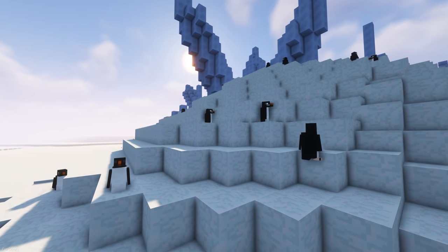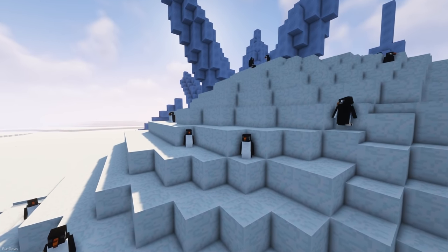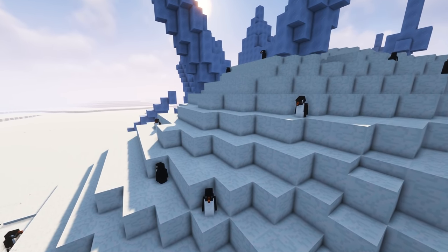Waddles is a simple mod adding a new animal, which is the Penguin. They're cute creatures and have some custom sounds and animations. To find them, you should head towards some snowy-styled biomes in your world.